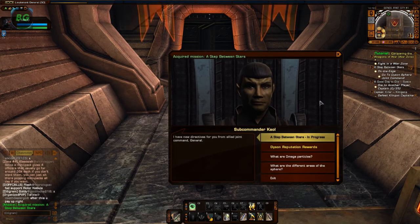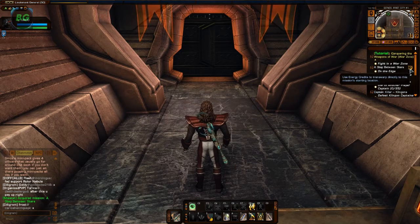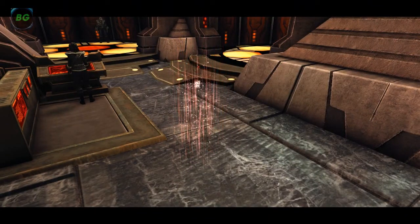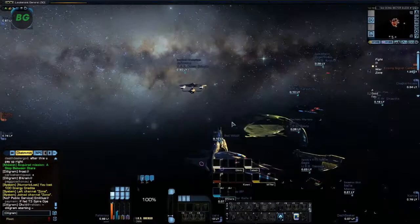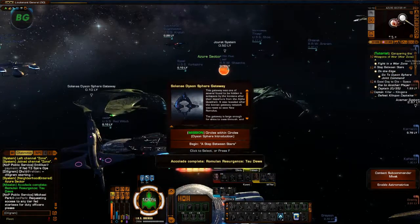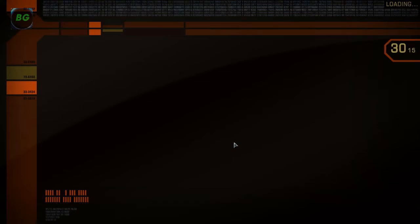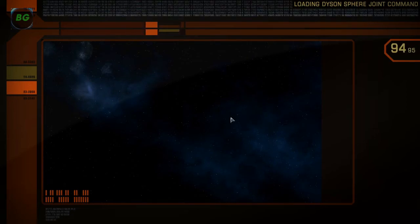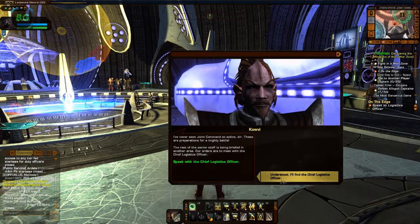So let's accept the mission and transform there. It's in Tau Deva. New character, never been in Tau Deva Sector block. So let's begin A Step Between Stars. We are going to Dyson Sphere Joint Command.